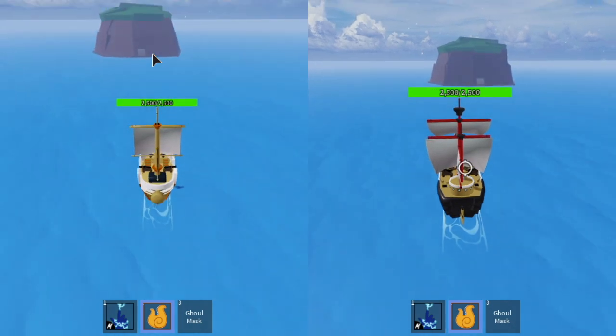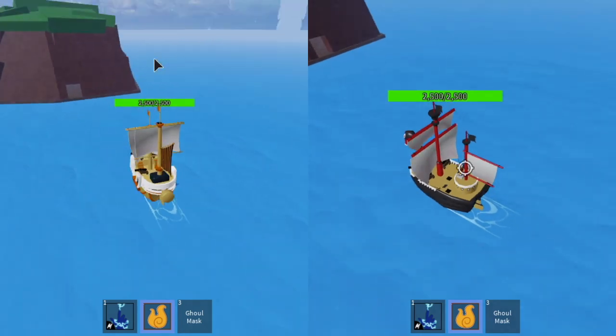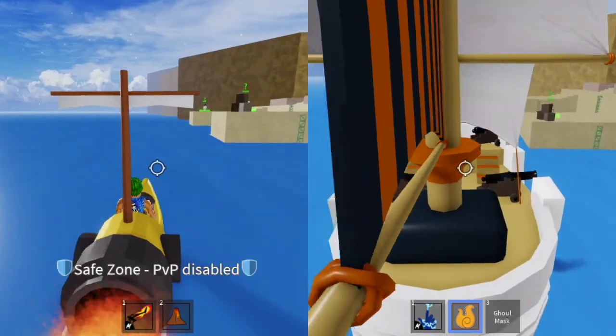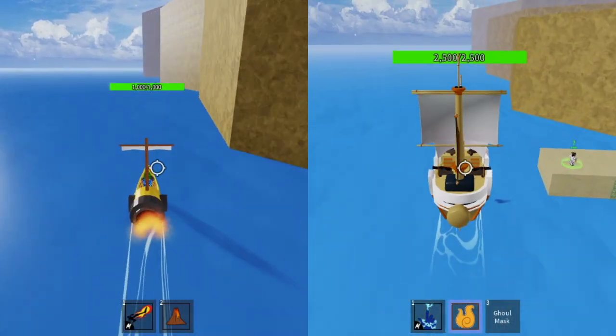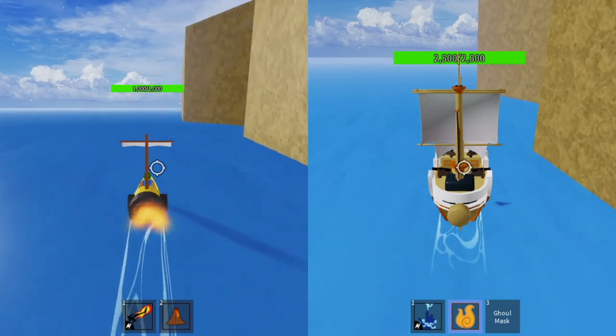The first one that touches this island wins. Oh, close fight, close fight! They're almost the same speed. So now we're going to compare the Enforcer and the Flower.